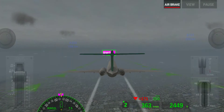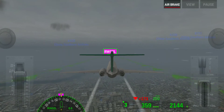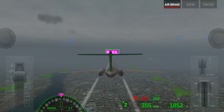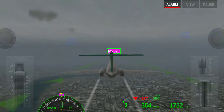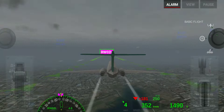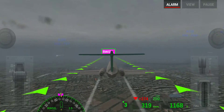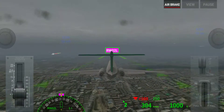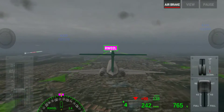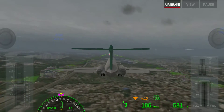Decreasing a little bit of our speed. Now flaps full down. Now we are decreasing our speed. After 250 knots we can retract our landing gear. Here our landing gear is down. Now we have to maintain our speed at around 138 knots.